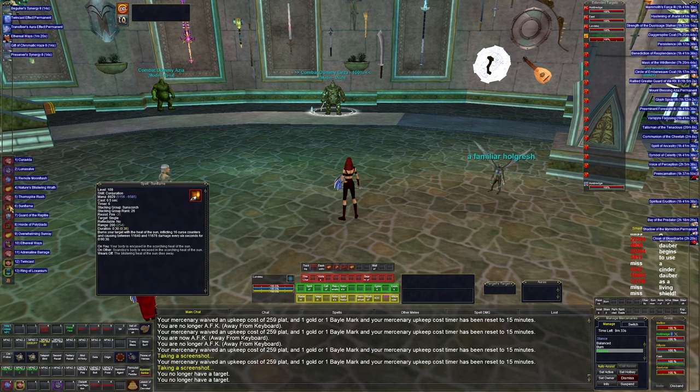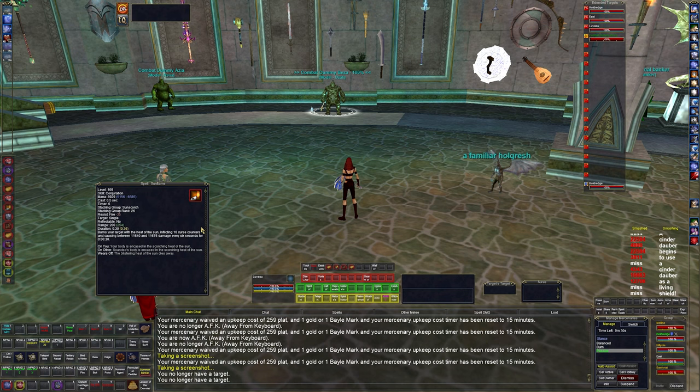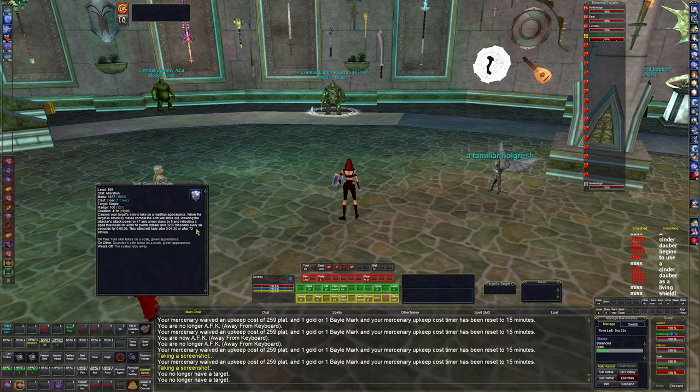Then we have Sun Flame, a DoT that does 11,000 per tick for 30 seconds. After that, Guard of the Reptile — a proc buff that, whenever the target gets hit, lowers attack power, lowers armor class, reflects a heal for 4,000, and heals 3,200 over time. It's a nice little proc spell.